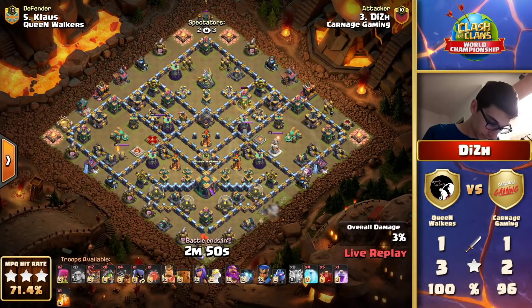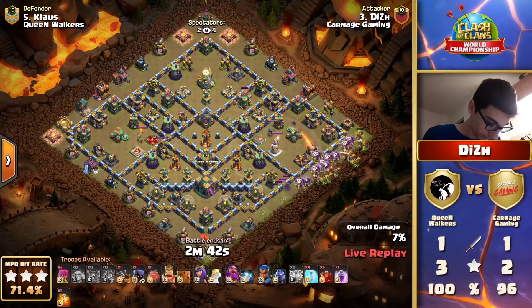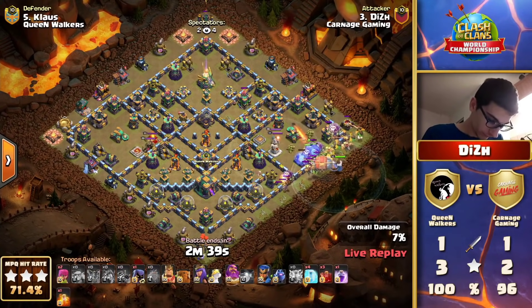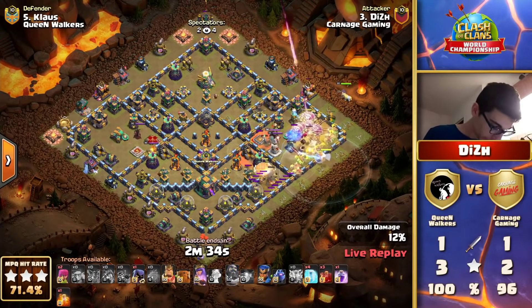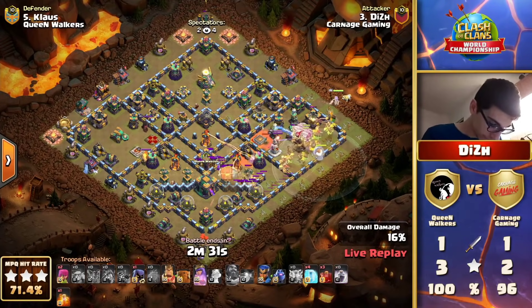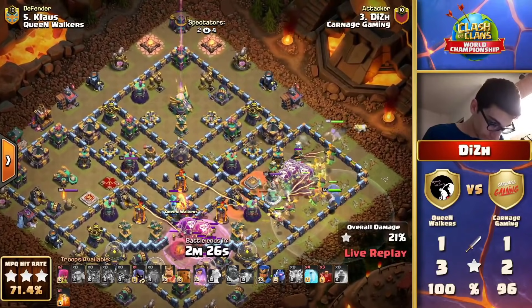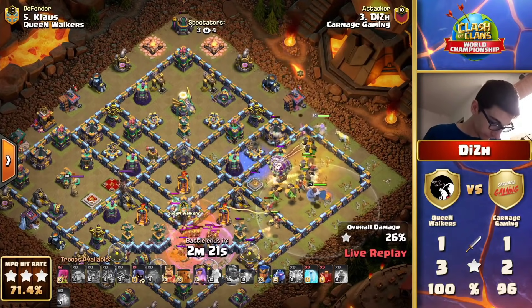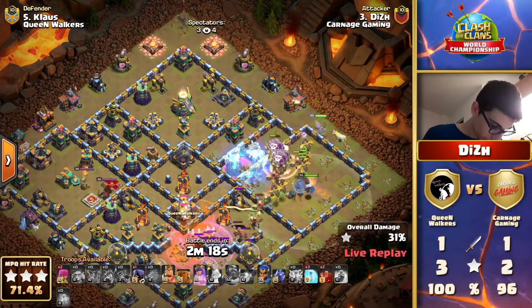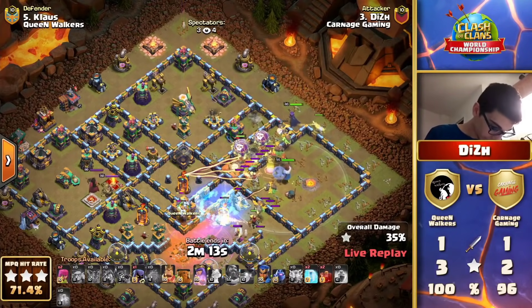But we see this using Inferno Dragons and Dragon Riders — we've seen this a little bit across this weekend, but he hasn't used the Inferno Dragons yet. I wonder what he sees in this base. I believe the Queen Walkers used this base yesterday, but it definitely wasn't attacked with this. He's already taken down the Town Hall and the Inferno Dragons are pushing in from the right-hand side.